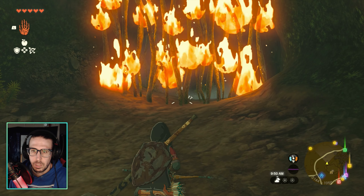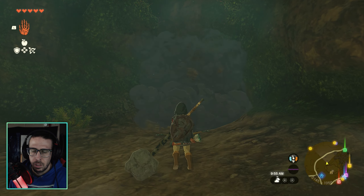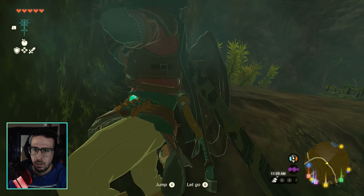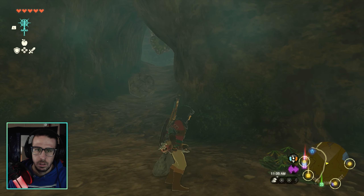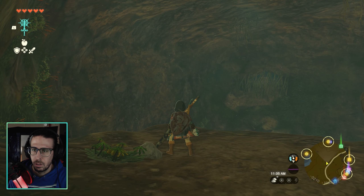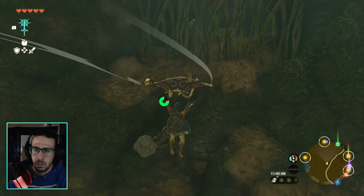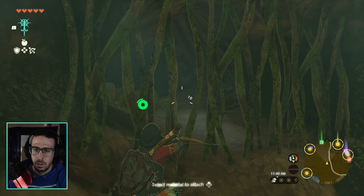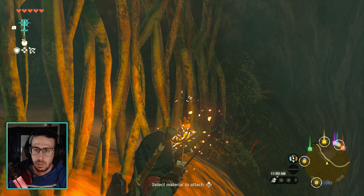Once you come across the thorns, pull your bow and choose a fire item. Do it again — pop through. You just want to burn them down. Anything with fire really — you can use the little dragon thing that shoots fire, any fire-related item will get you through. Then you'll come to this room; there's another one across with a chest behind it. It's actually a really good shield — I think it has 16 defense. Shoot that down and go grab it.